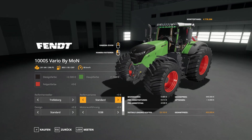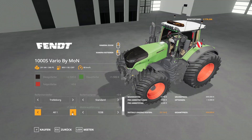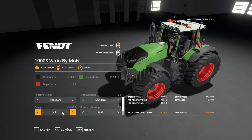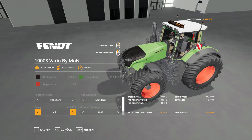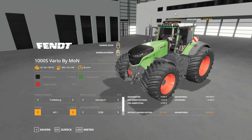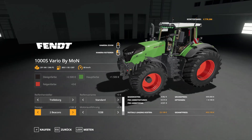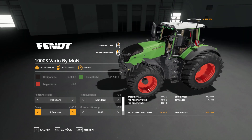Im Design-Bereich haben wir einmal diese Lampen, diese Blitzer – und da haben wir einen kleinen Fehler: wenn man auf 'alle' geht, dann wird das hier alles übelst hell, was eigentlich auch ganz cool aussieht. Wir nehmen aber die normalen, weil ich ein bisschen Angst habe, dass mein Spiel dann abstürzt.